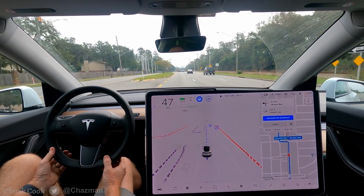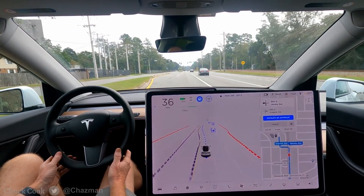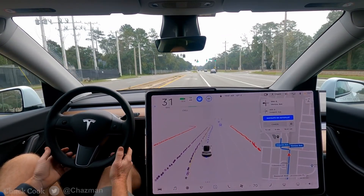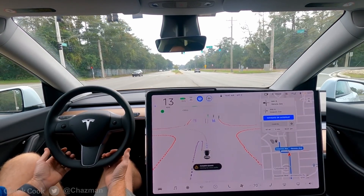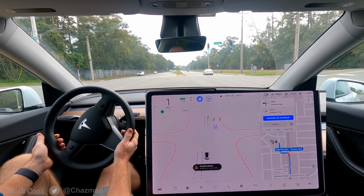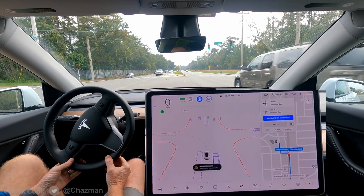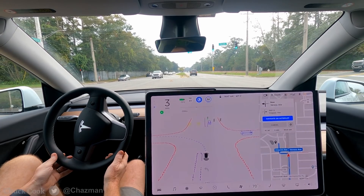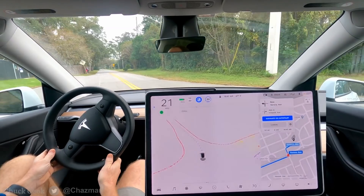Alright, one additional green light with a yield on no arrow. It's not using the blinker accurately again — this build is pretty bad on blinkers. Alright we definitely have some oncoming traffic, I think it's pretty clearly visible. A relatively large gap. Okay looks like we're going to get the green arrow. That one was pretty straightforward with the arrow.